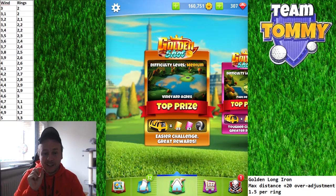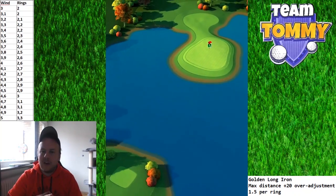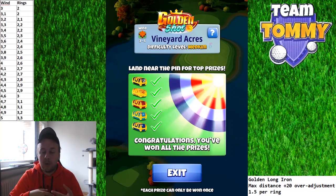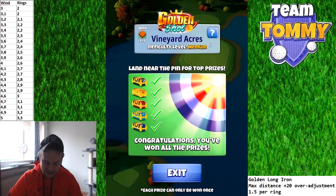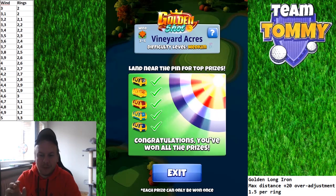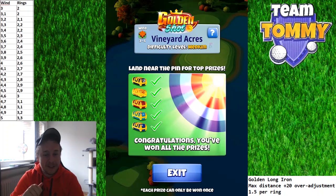It's all about getting it close so we can get the goodies — we might get the Apocalypse and especially some King Makers. This version has been featured before, and now instead of offsetting the ball guideline as before, I'm using spin to offset for a more consistent way of playing this hole. If we get a hole-in-one we get the Onyx chest, Fire chest for the yellow ring, Scarlet chest for the red ring, Topaz chest for the light blue ring, and Asia chest for the dark blue ring. We'll play with the Golden Long Iron, max distance with a 20% over-adjustment — that's the same as 1.5 per ring.